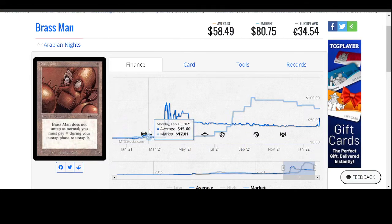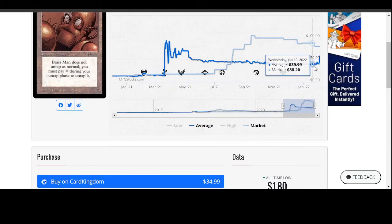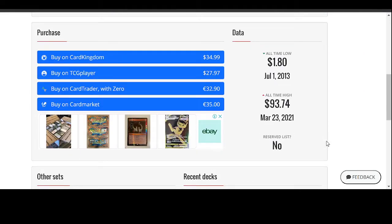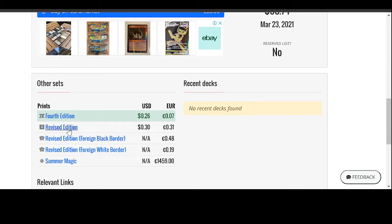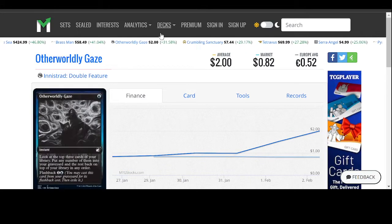You can see the same thing happening to a lot of cards in the last couple of days. We had the February to March 2021 spike where a lot of reserve list and old cards spiked, then they dropped down as someone sold back into the market. And now, January 31st, people are starting to buy again. You've got to ask yourself what the main reason is — have they reached a point of plateauing? Has something changed, like more stimulus announced? This card is not on the reserve list; there's a 26-cent version. Not exactly a good card, but from Arabian Nights it's got some worth because of its collectability.